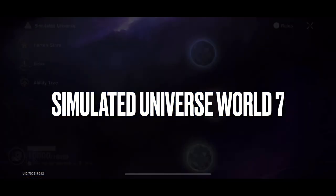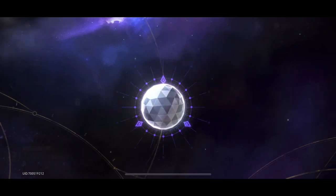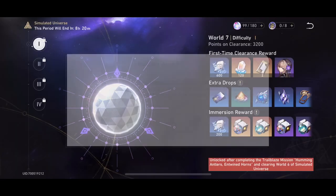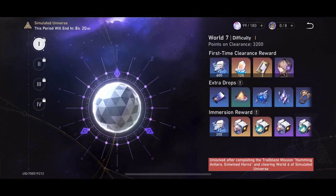We also have a new Simulated Universe stage — World 7 — bringing its own four difficulties and new gear sets. The Rutilant Arena is a crit rate set, closely tied to Blade from my perspective. Alongside that, the Broken Keel deals with increasing effect resistance, making it more suited to tankier options, while also boosting crit rate for allies. Two interesting sets of gear from some pretty interesting content.